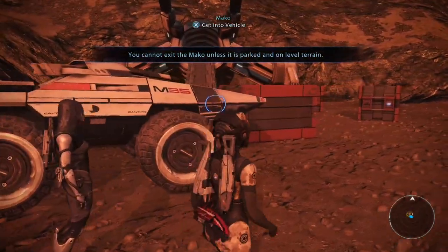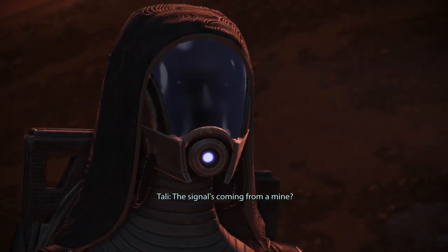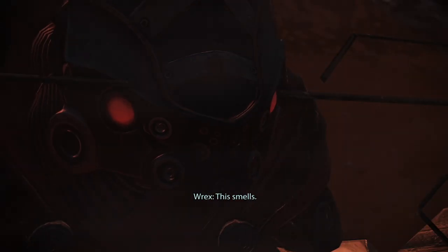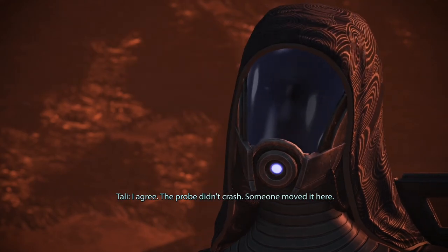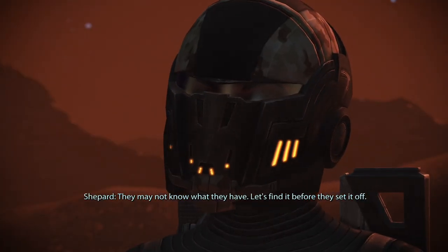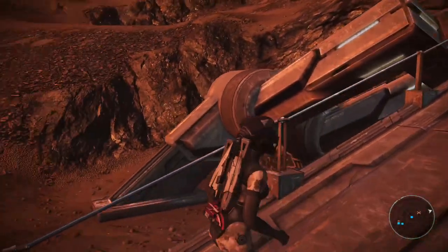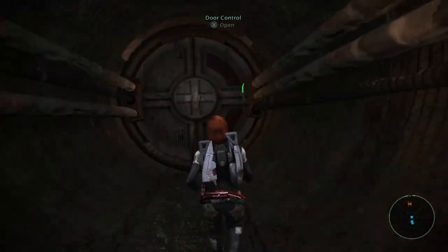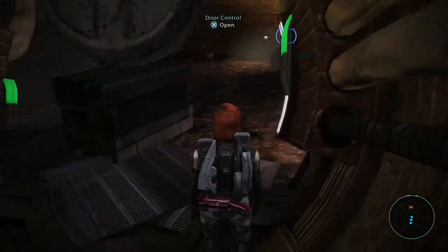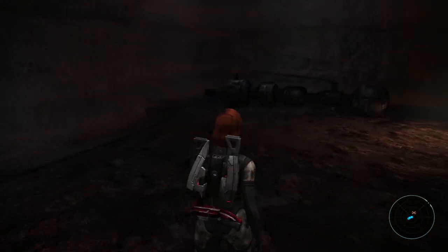She got out of the Mako with her squad and headed towards the entrance. Garrus says: 'The signal's coming from a mine? This smells.' Shepard agrees: 'The probe did not crash — someone moved it here. They may not know what they have. Let's find it before they set it off.' They headed into the mines, being careful and assuming it's an ambush. By heading into the very back, they discovered it was.